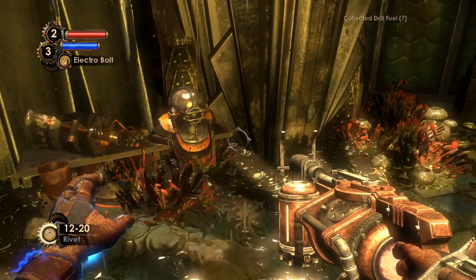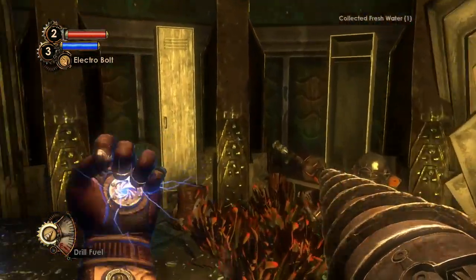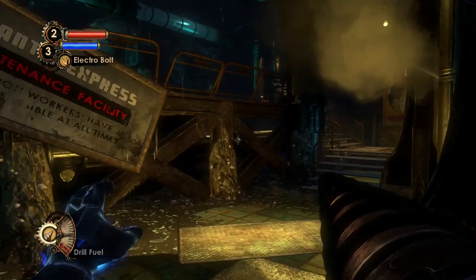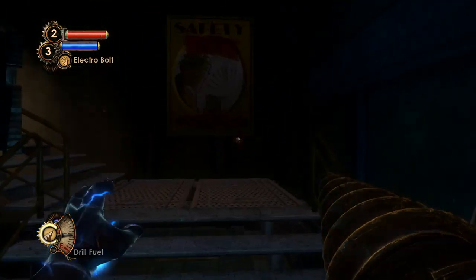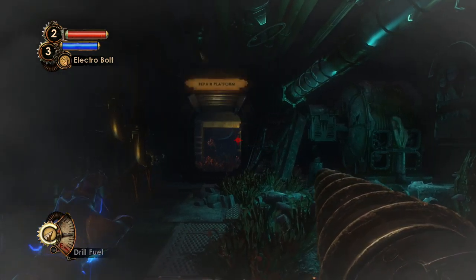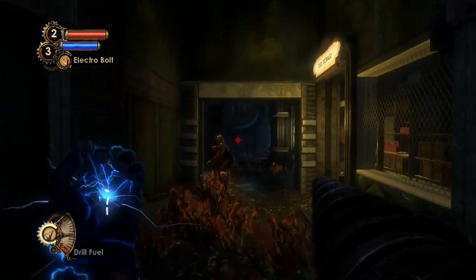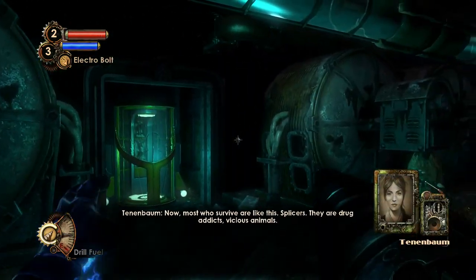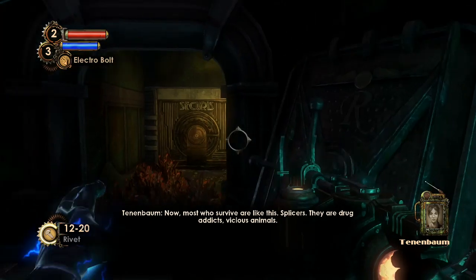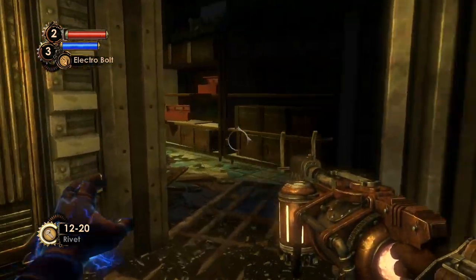Kind of a nice bit of detail. We can clearly hear the splicer that we just saw running away when we entered this place. There he is — he's gonna lock the door. I can't even kill him if I wanted to; he's just gonna close the door. Now most who survive are like this: splicers, drug addicts, vicious animals.